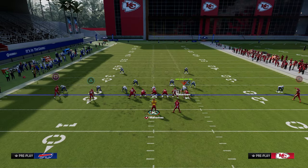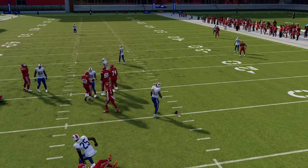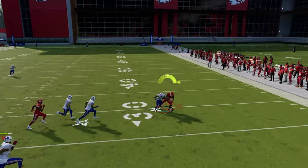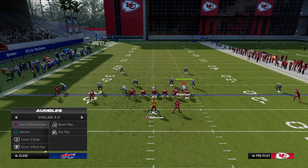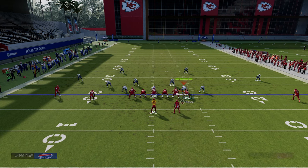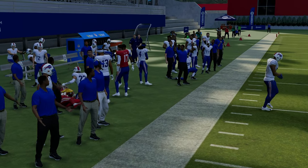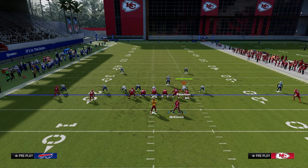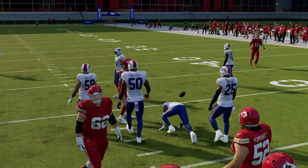Another great feature would be to tag a comeback route, since comebacks beat man coverage at a pretty good rate. You could also use a basic curl on the outside. The cool part about the shallow concept is it's also really good against zone — we're stretching the defense vertically and horizontally. If they play underneath, your tight end post gets wide open. Those outside streaks will pull the flats to the sideline, and then you can throw underneath. That's the shallow cross principle.